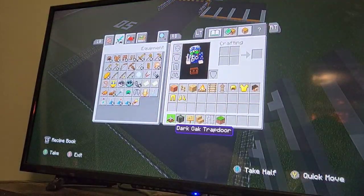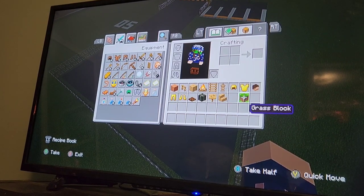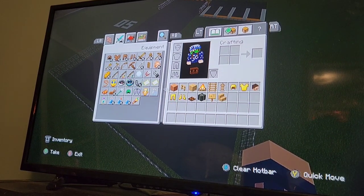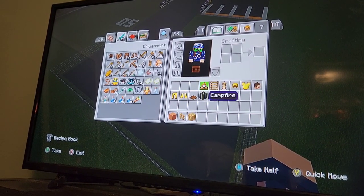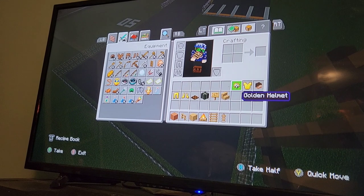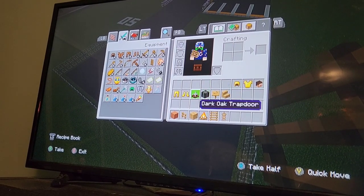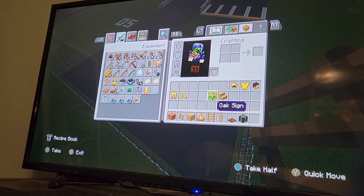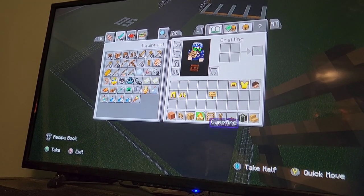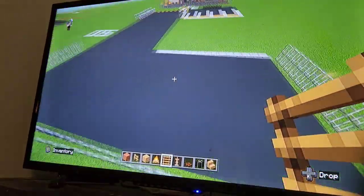Go ahead and grab new materials: terracotta, oak fence, oak planks, campfire, ladder, armor stand, any kind of armor, a head of any kind, dark oak trapdoor, kelp block, and then oak sign and oak stairs — or any kind of wood and wood stair, it's just for a bench.